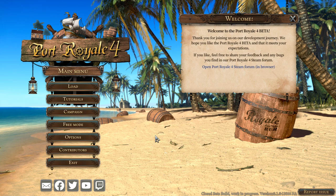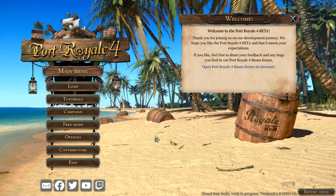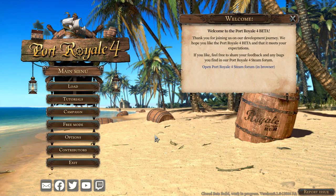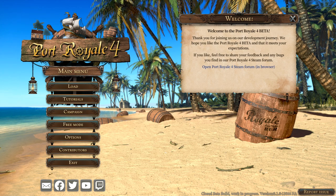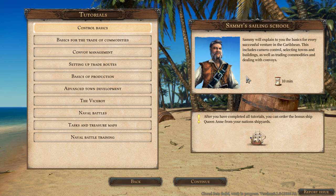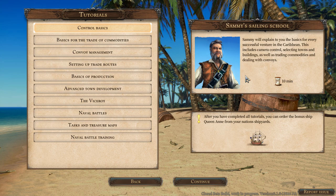Now because Port Royale is kind of a lot to look at for people who don't know it, I figured rather than just jumping into a game — since I haven't played it yet either — let's just go through the tutorials. So this will be a kind of play-through of the tutorials to give you a preview of the game and also for me to get a preview. There is a campaign in this playable beta as well, but there's a lot to go through first, so let's go straight to tutorials — control basics — and Sammy will explain the basics of every successful venture in the Caribbean. Apparently I'm having a stroke but here we are, let's go.